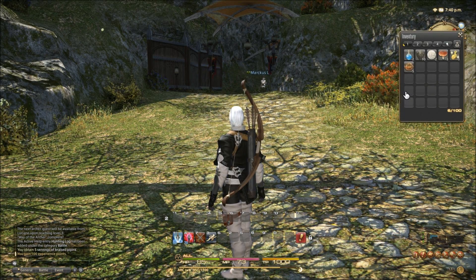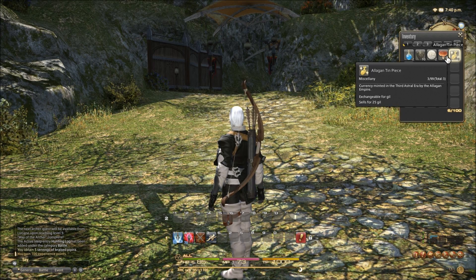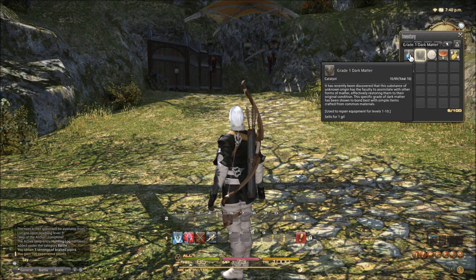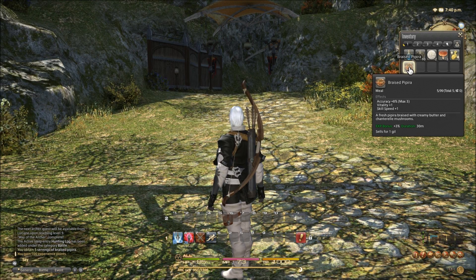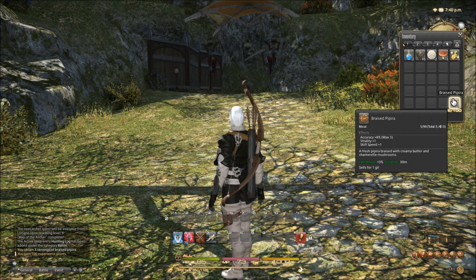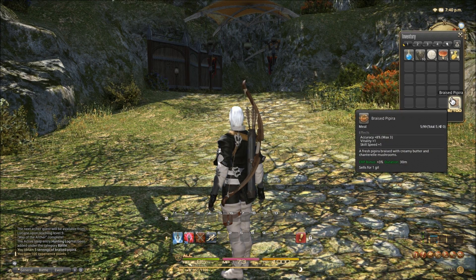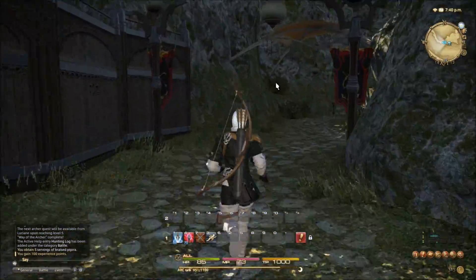Armory chest inventory — what do I have in my inventory? Exchangeable for Gil... a whole bunch of random junk. Experience bonus — a 3% experience bonus for 30 minutes, plus 8% accuracy, one vitality, skill speed plus one. That's pretty sweet. Got some little buff foods.